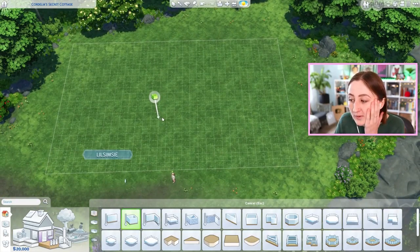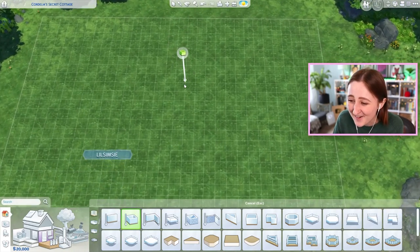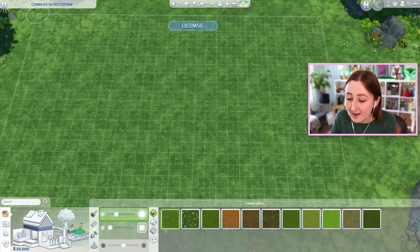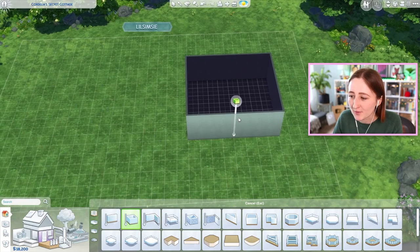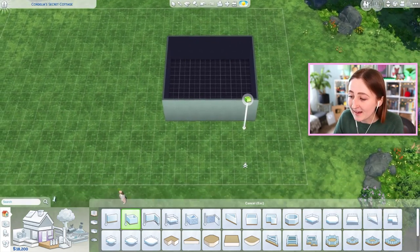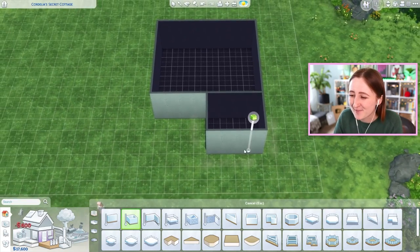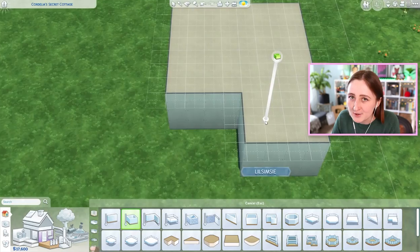If we're feeling real fancy, we could have a pond. Just because you can doesn't mean you should. But the ponds are free, so honestly, it's a good way to fill up space. I kind of want to base the exterior of the house on the interior, which sounds like the obvious choice, but I don't usually do that. Like, most of the time when I build my houses, I just make them look good from the outside but not the inside. So this is actually unusual for me.